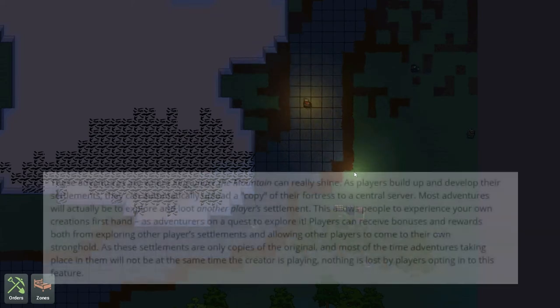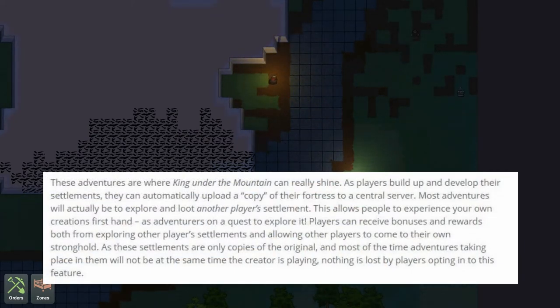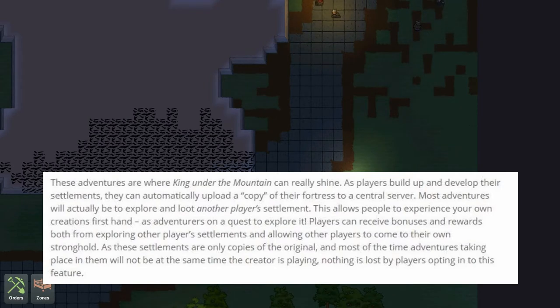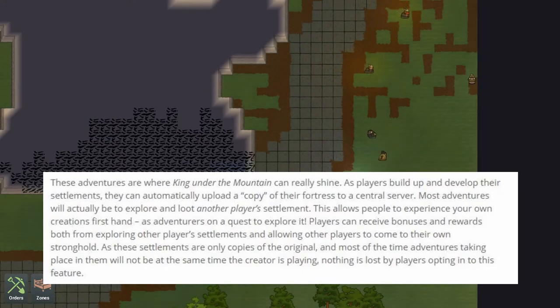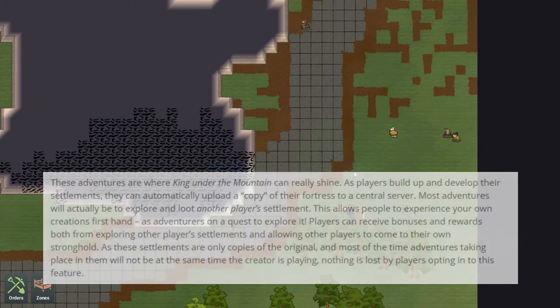These adventures could be to one of many sometimes randomly generated locations - a monster's lair, a dungeon with ancient treasures, or even another settlement long since abandoned. The adventurers play out in a turn-based tactical combat system where the player's adventurers can use skills and abilities acquired through training and experience. Think Dwarf Fortress, a little bit of RimWorld, some Settlers - quite a few influences in this game. You'll be working on training these guys up for future adventures. Players can also automatically upload a copy of their fortress to a central server.